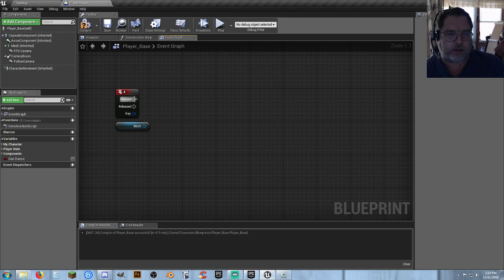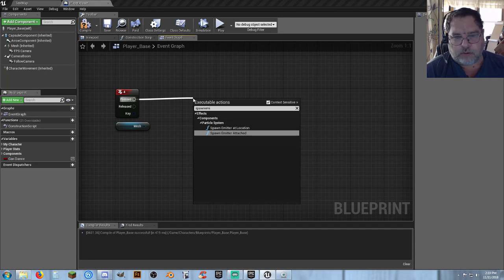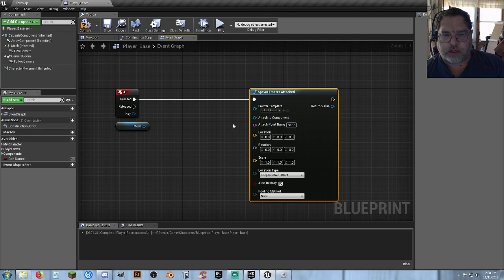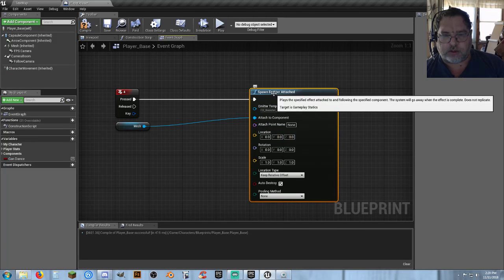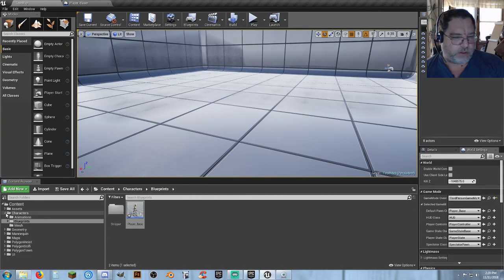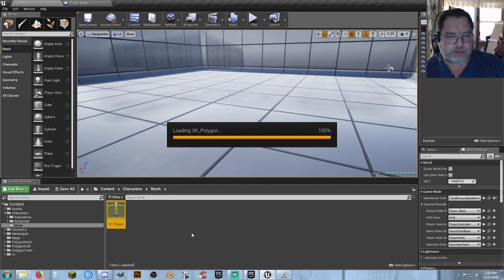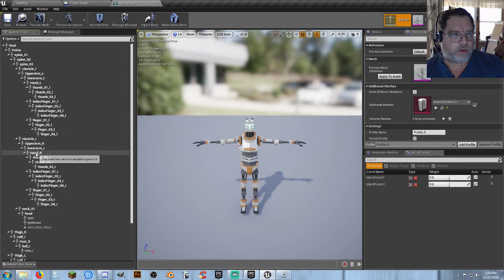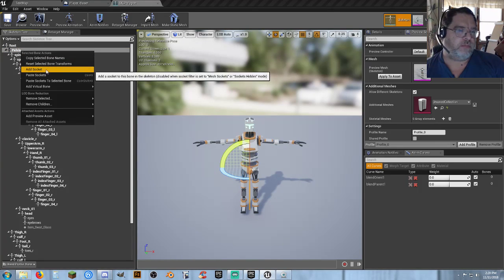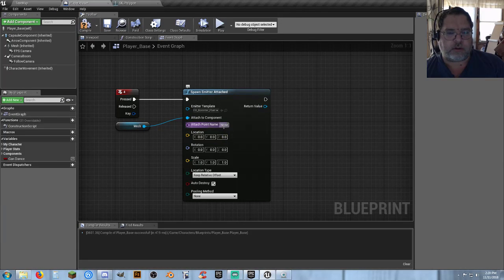If you're trying to spawn it attached — spawn emitter attached — from here your attached point name, attached component. Attach it to the mesh, we'll do the booster flame. And we'll get a socket from our skeleton, which is our mesh — SK polygon. And we want pelvis. If you have trouble spelling things, you can always copy selected bone names, go back in there, and paste. There it is — we got it onto the pelvis.